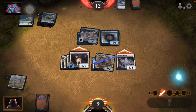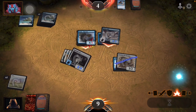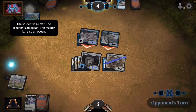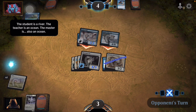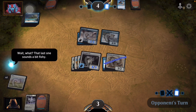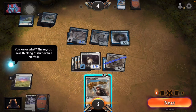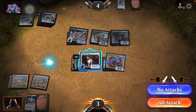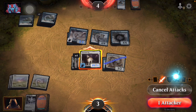Two attackers — ouch, that hurt. That's all right, we will be able to beat him next turn. And let's add this enchantment to the cat because why not — and attack, because his only flying creature is already tapped.